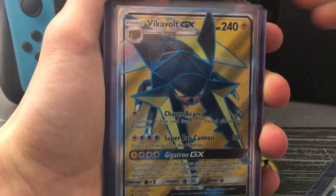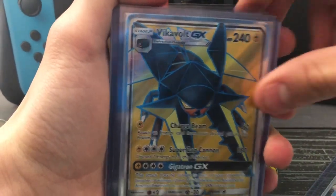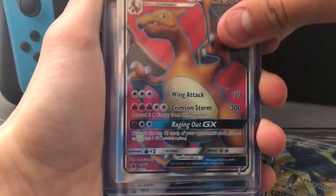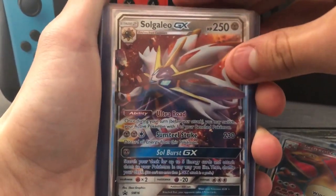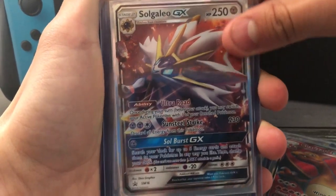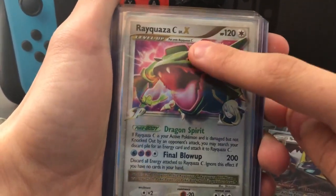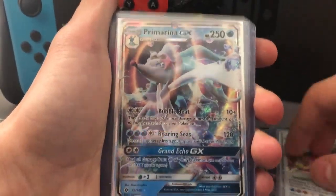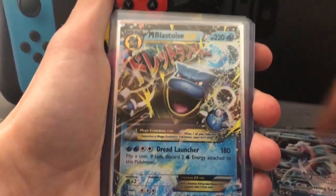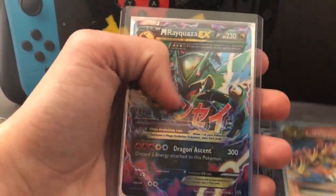Sorry about my voice if it sounds a little different — I'm not feeling too well, so pray for me. Vikavolt GX full art. Charizard GX — this is the promo though, which is silly. So Gallio GX, my friend gave me this one as a present. Rayquaza — the Champions Rayquaza Level X — and yes, it's shiny. It's a promo though. Primarina GX, Mega Blastoise, Mega Charizard, and then Mega Rayquaza.